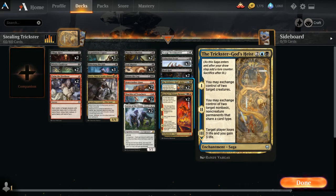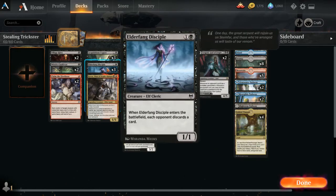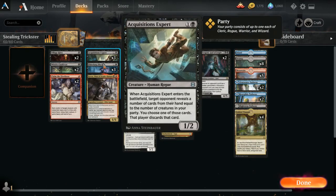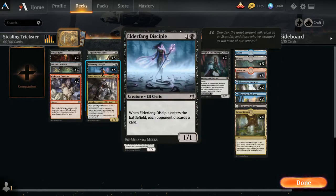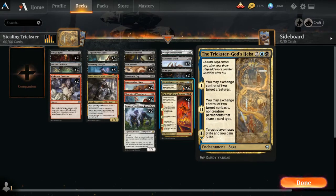Last but not least, we have Trickster God's Heist. You bring it on and you can exchange control of two creatures. This is great against decks with big creatures, because we do have six of these guys that force the opponent to discard. So you can give one up — it doesn't force you to discard — and then you get a creature of your choosing from the opponent.